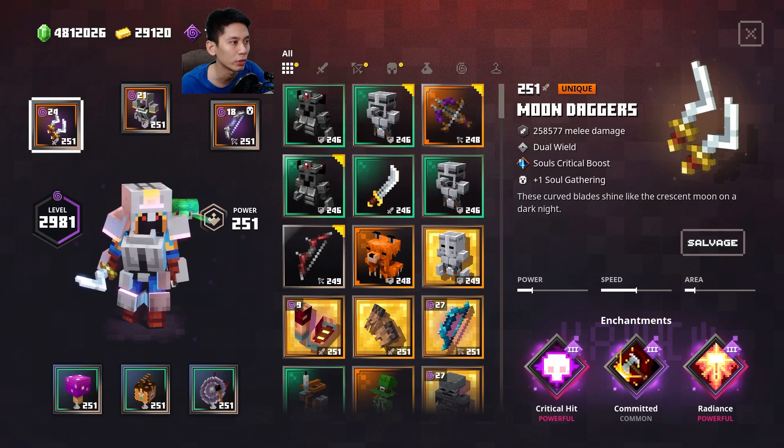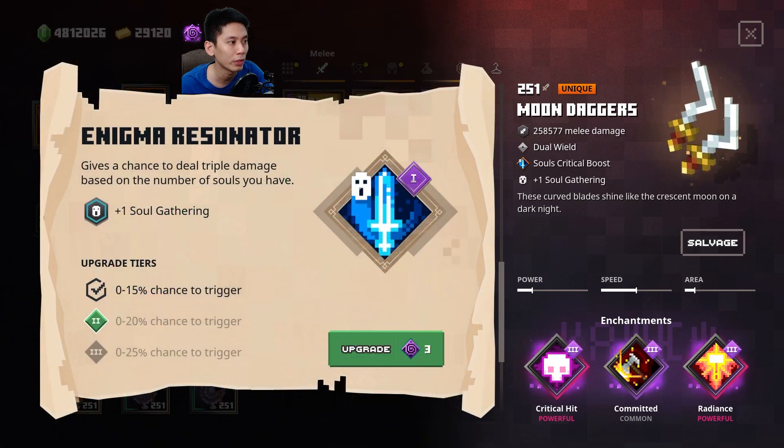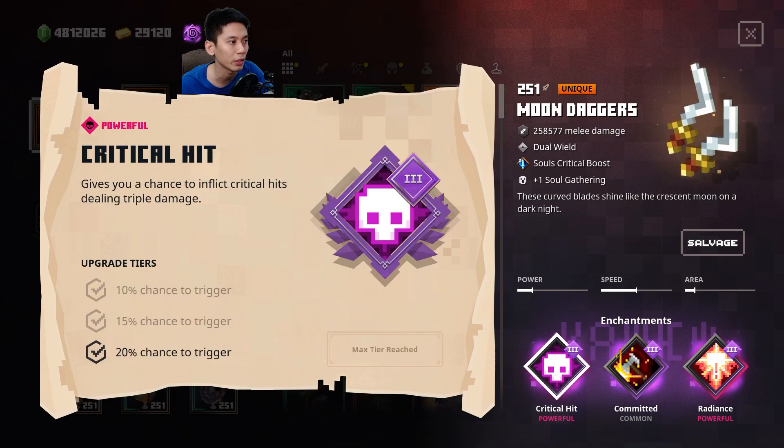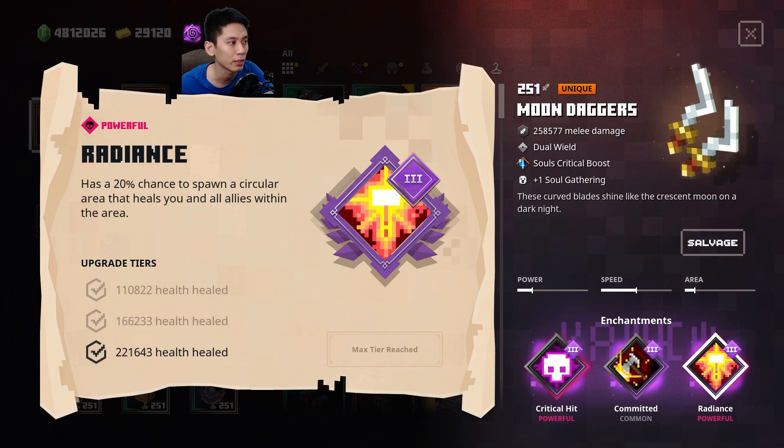For melee weapon, use Moondagger, a dual-wheel weapon. Looks cool. Add one Soul Gathering. It has built-in level 1 Enigma Resonator — a 0 to 15% chance to deal triple damage based on the number of souls you have. With Critical Hit, you have a 20% chance to deal triple damage. Committed deals 100% more damage against already wounded enemies. And last is Radiance — 20% chance to spawn a circular area that heals you and all allies within the area.